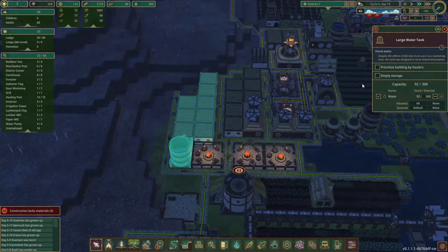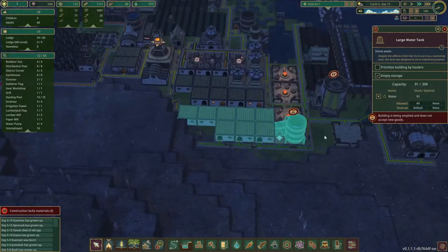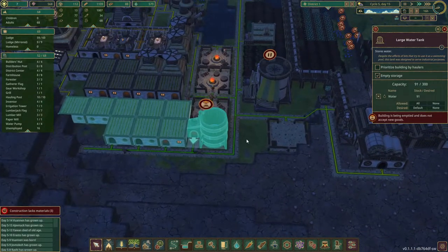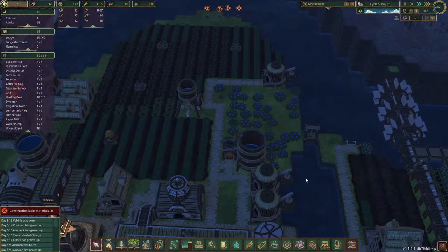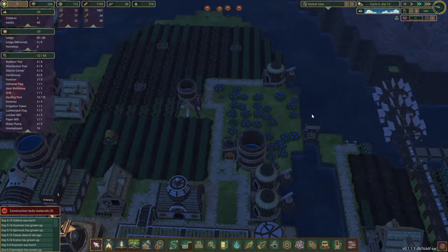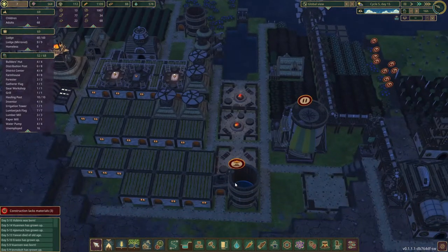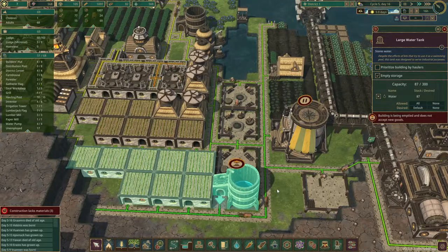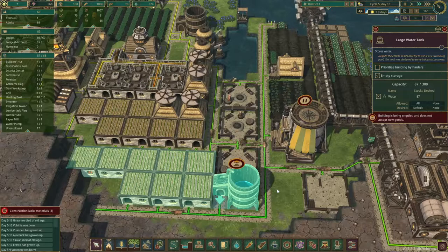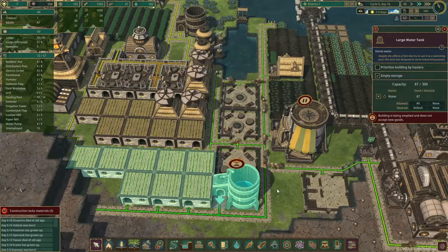This looks good, but let's empty this one — we won't allow any water. Once it's emptied we can destroy it — I want to get rid of this one, it's way too far. Perhaps we just need an extra pump to make sure we really get the water supply that we need. It's nighttime — we get a drought in three days! Interesting. Hopefully then we can spot how good our dam works — quite curious to see if it actually does work or not.